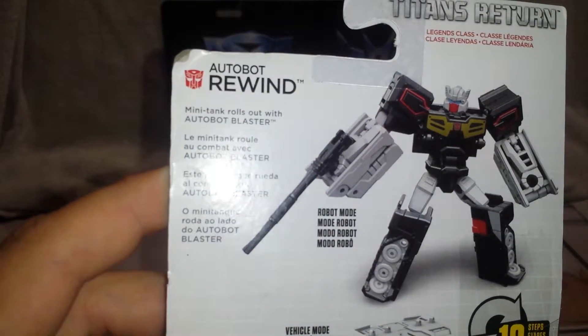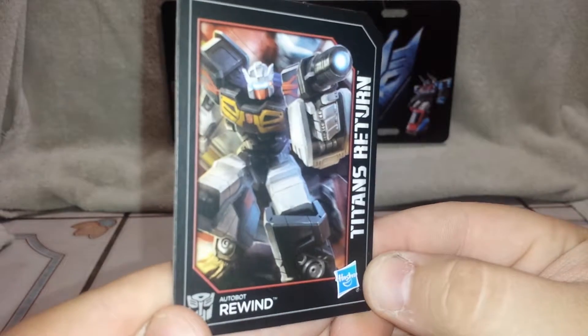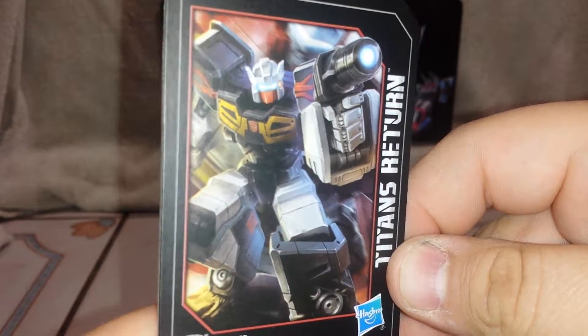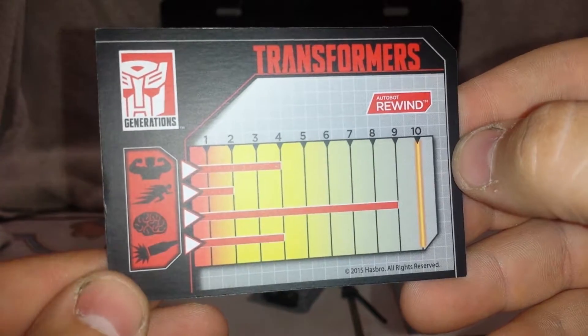There's a little bio — mini tank rolls out with Autobot Blaster. Moving right along, we got a nice obligatory collector's card of Rewind. Very nicely done. On the back you got your tech specs: Speed, Strength, Intelligence, and Firepower. Very nice collector cards.